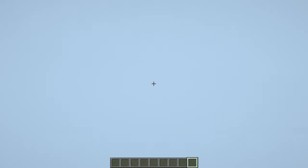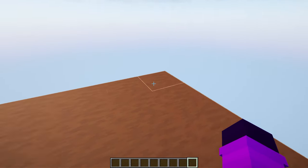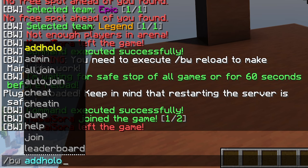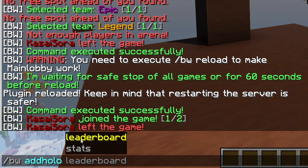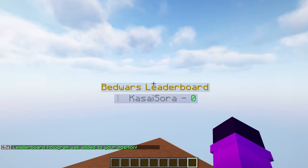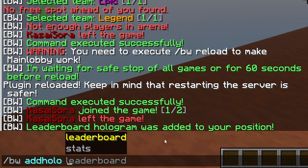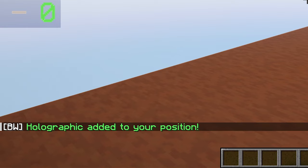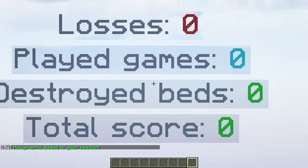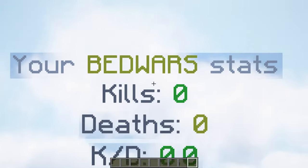Something else pretty cool you can do is add a hologram. Stand where you want it and type /BW add holo. You can create a leaderboard hologram showing Bad Wars leaderboard stats, or a personal stats hologram showing your kills, deaths, wins, losses, and everything else. Pretty cool stuff.